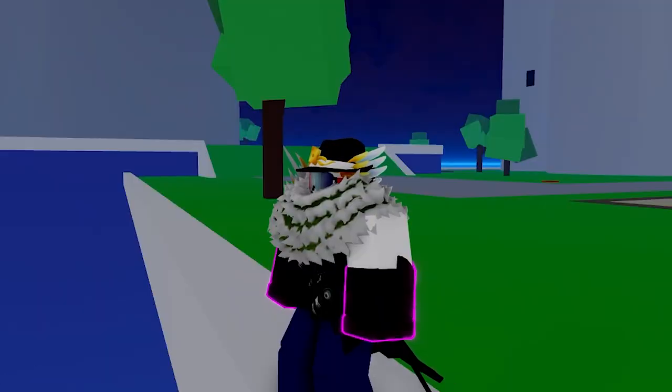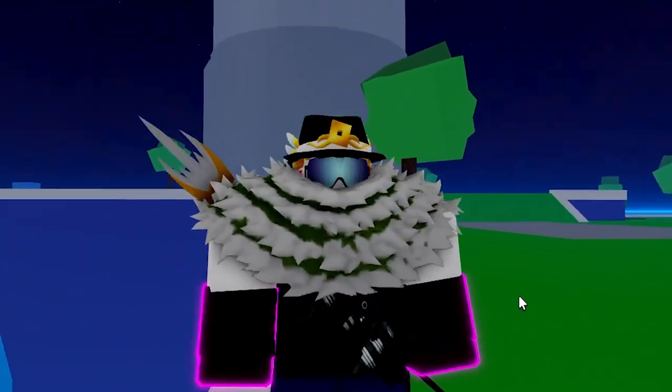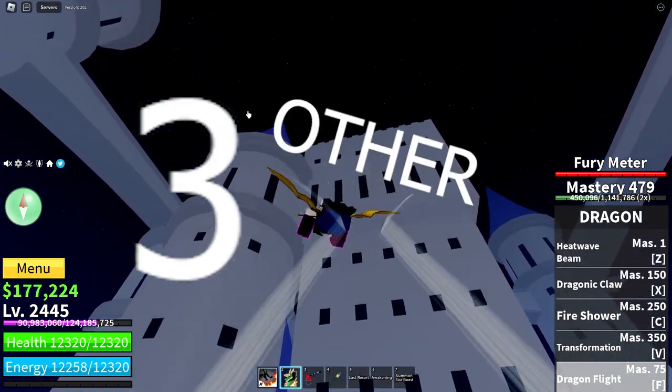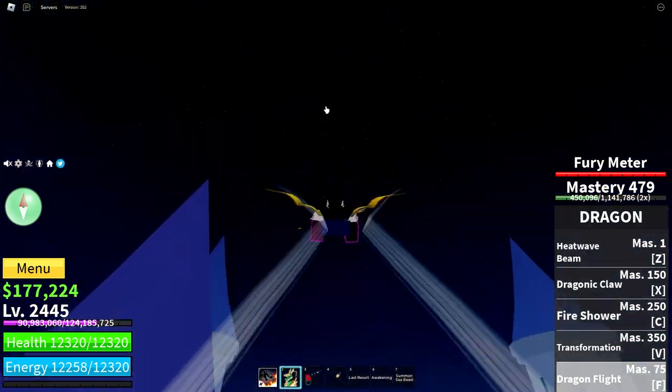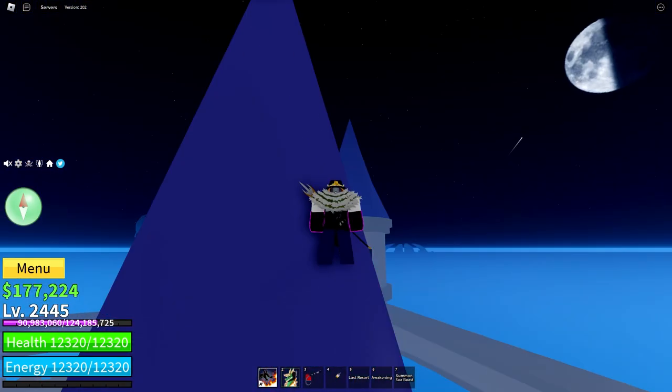Now, I don't know why they put numbers there — there doesn't seem to be any twos or anything, which is a little strange, but okay. We also got three other codes. These don't give EXP boosts or Stat Resets, but they give some other random stuff.